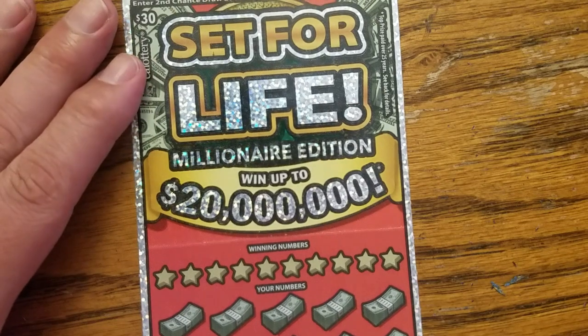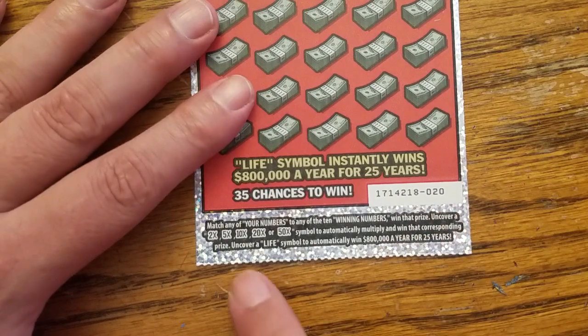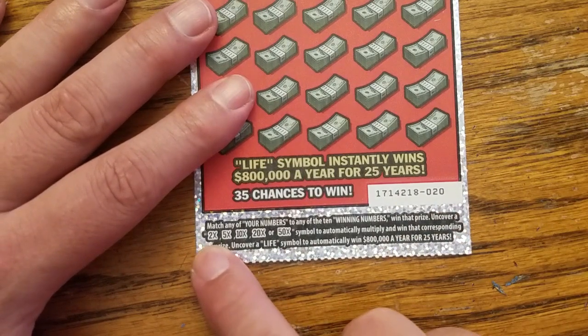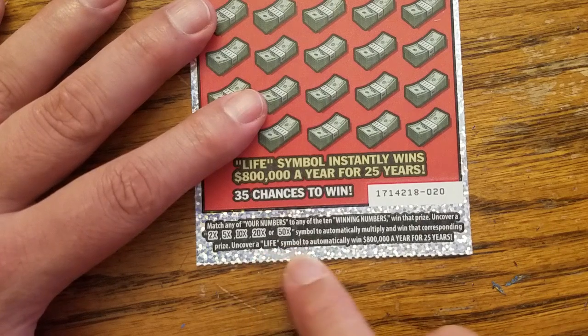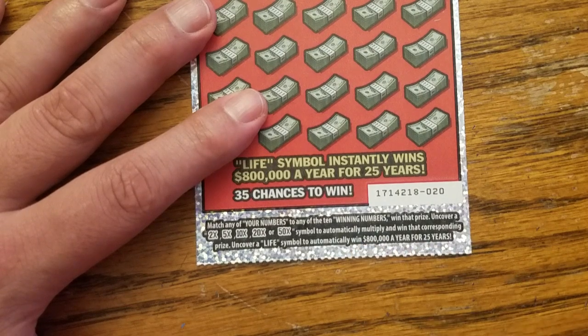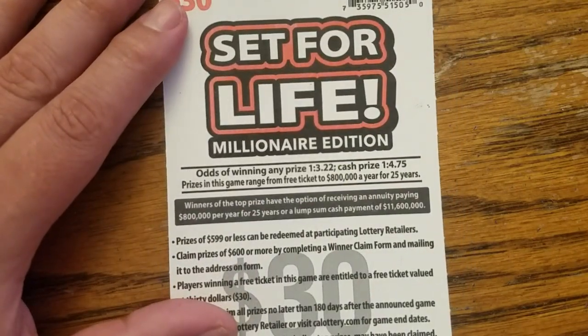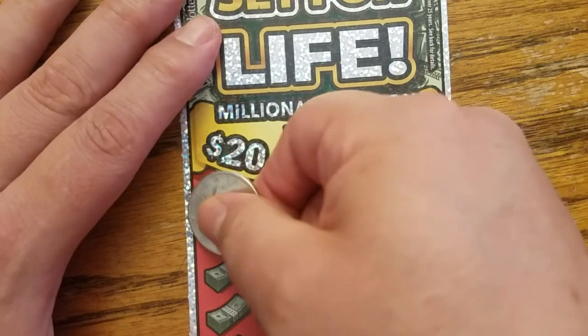All right, Set for Life, it's up to you — make a good finish. Millionaire Edition, up to 20 million dollars. There are lots of symbols to find: 2, 5, 10, 20, or 50 multipliers, or a life symbol to automatically win $800,000 a year for 25 years. Odds of winning any prize: 1 in 3.22, cash prize 1 in 4.75.